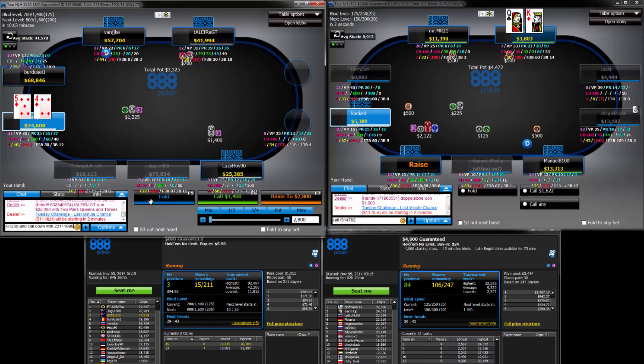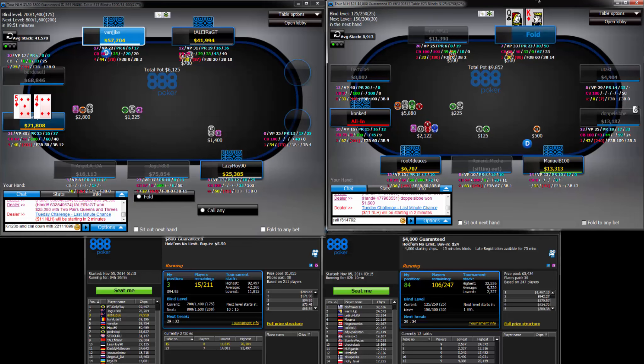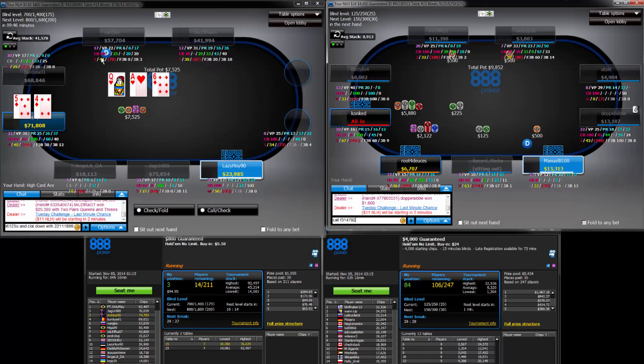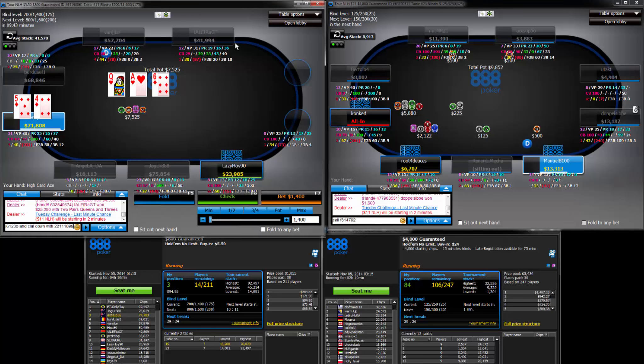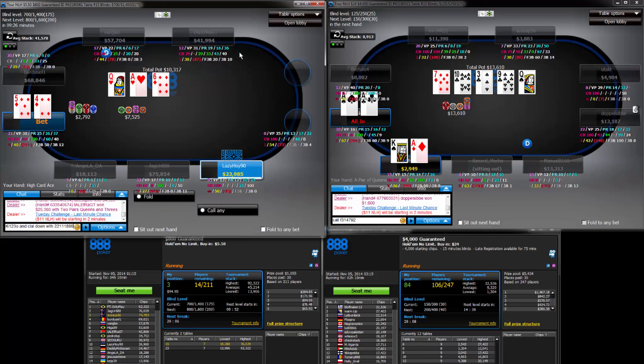He's probably got a few more combos of pairs and stuff that we can fold out. And the bet on the turn — if we think he's folding anywhere near half the time, it's obviously very profitable, because we made it just one-third pot or just over. I think the barrel there is okay.